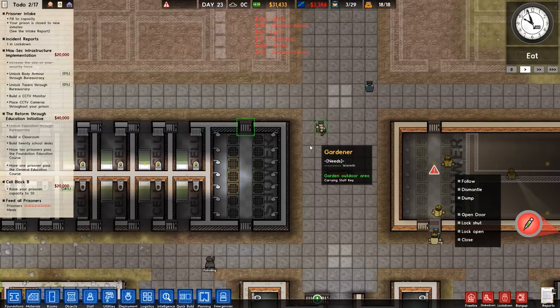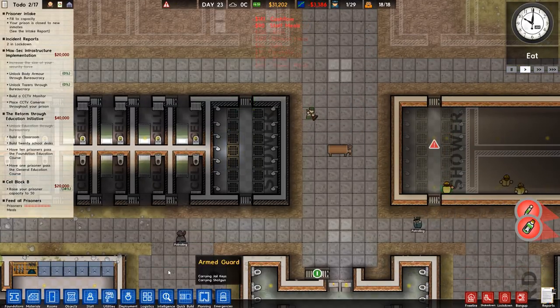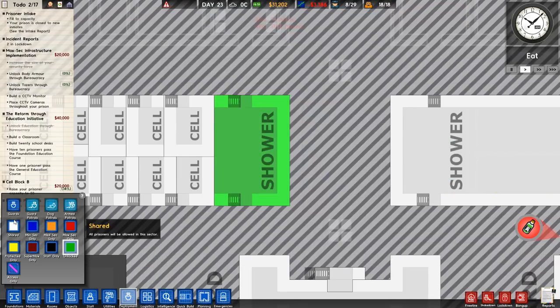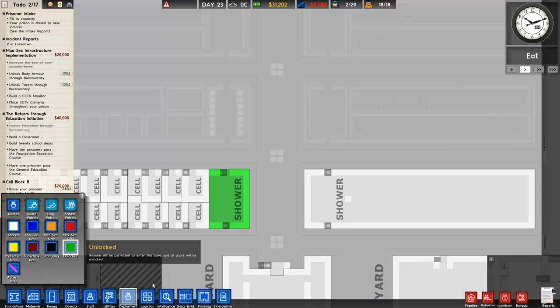That'll be our shower put in. I need to force these doors open, but rather than do it manually I'll go to Deployment and unlock both of these doors. That way, if I want to close them off quickly, I just put them to Shared and the doors will close - job done.